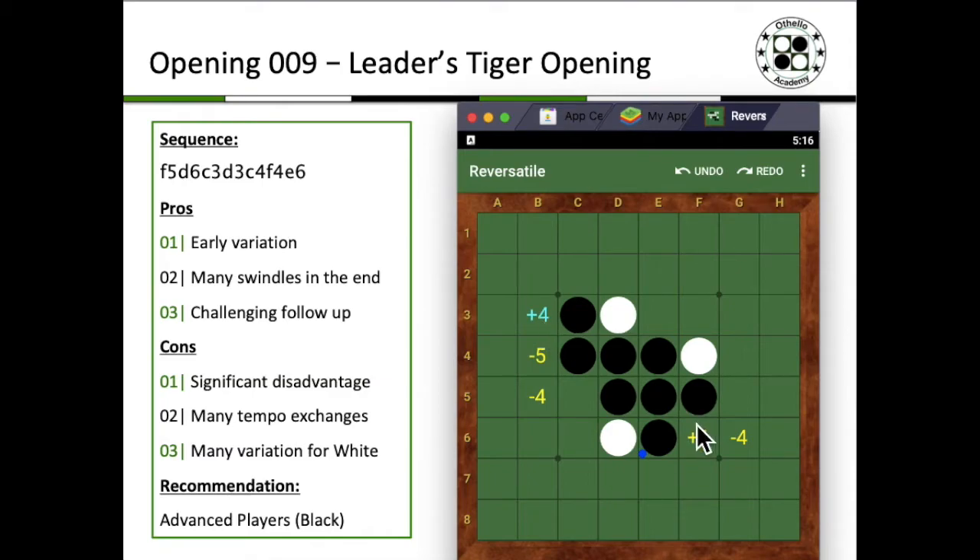I would definitely recommend this opening for advanced players and above to play as Black, because usually if you are playing this opening, you are playing as Black. If you do face it, F6 is probably more conservative in terms of how easy it is to respond, as opposed to B3. If you choose B3, you try to hold on to that advantage, but Black has a lot of different lines he can play within that sequence.